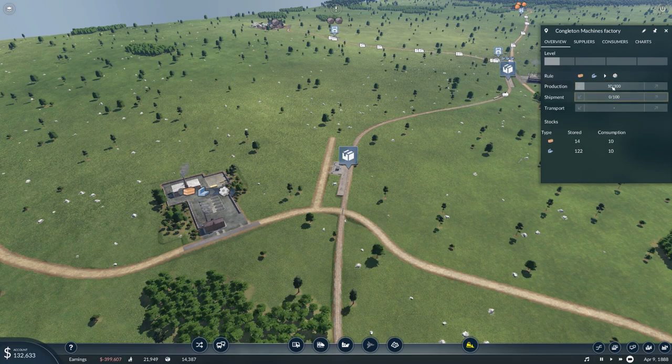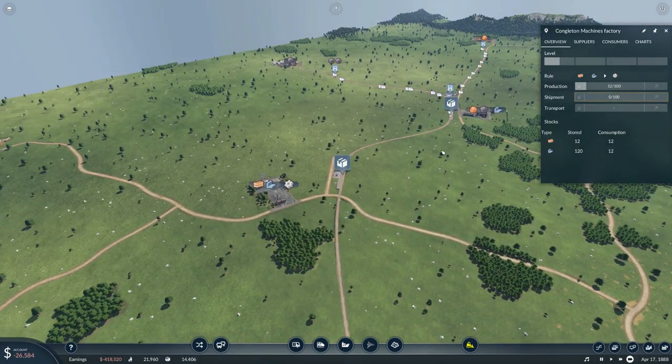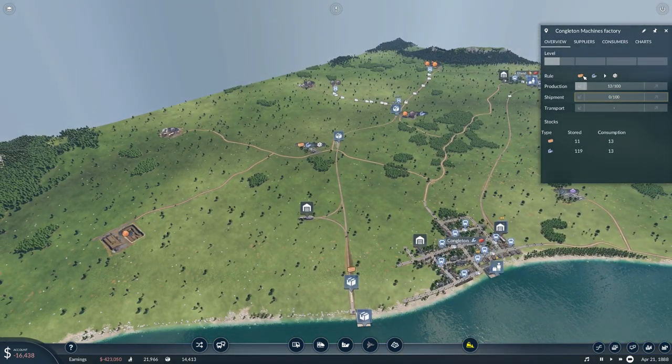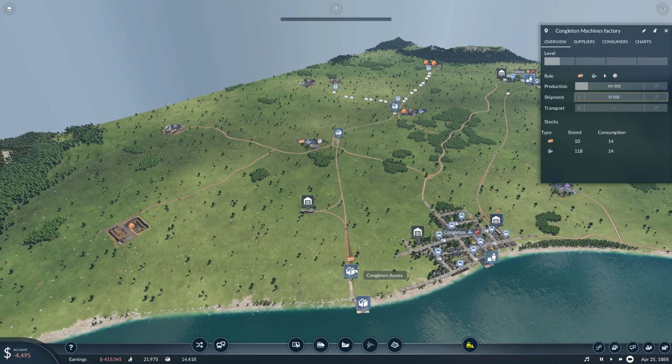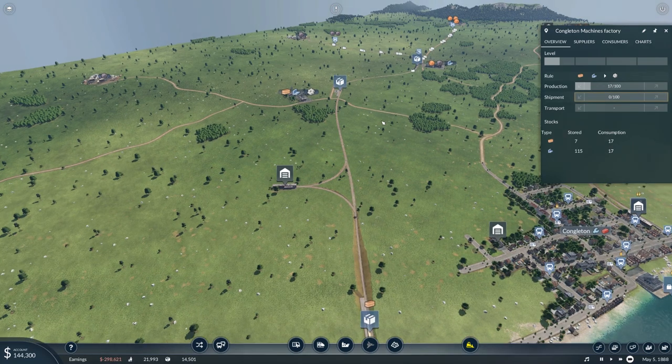Machines — consumption is ramping up. And wow, that's almost near the planks. We need more. Condition of train one is very poor — yes, I know. But that's something we were going to replace anyway.